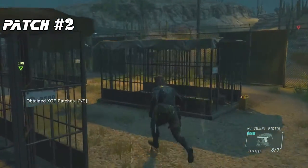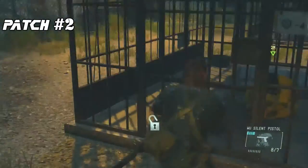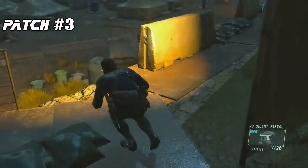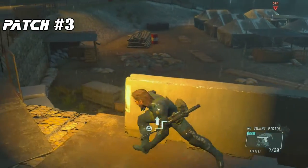It's important to note that these patches can be obtained in any order — just make sure you get them all. The third patch can be found by the refugee camp to the west. You'll be able to spot it by all the tents in the area. Enter the camp and head down towards a group of tents to your left.